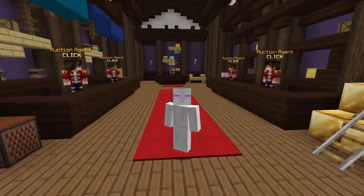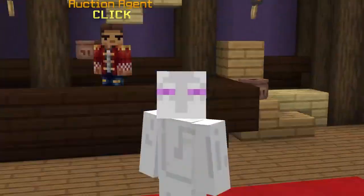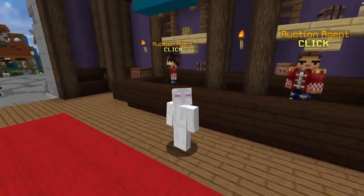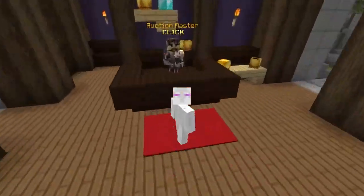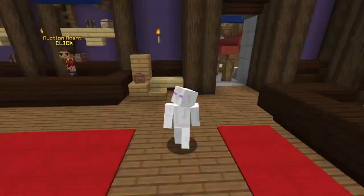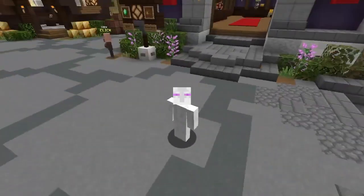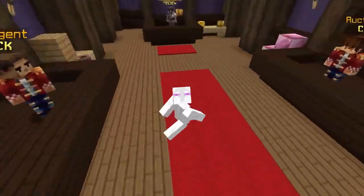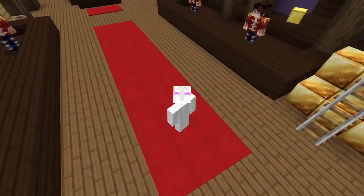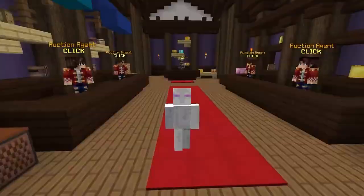Hello everybody and welcome back to Hypixel Skyblock where in today's video I'm going to be showing you how you can make a ton of coins. You're going to want to use another auction flipping mod today. The last video I made on something like this was on an auction flipping script and a lot of people complained about how hard it was to set up. It didn't actually interact with Minecraft, which was a problem. This mod is a bit different — it still doesn't make any interactions with the game, but it will show up the result in the Minecraft chat, which is a huge improvement rather than just appearing in their clipboard and needing to copy and paste it.